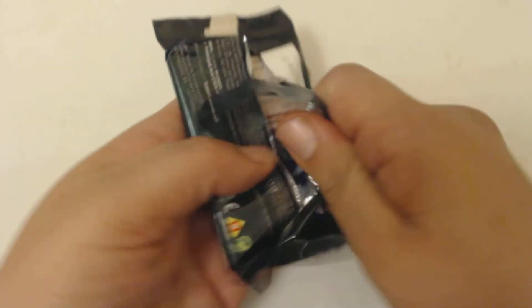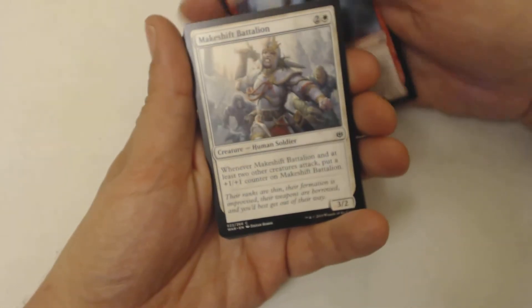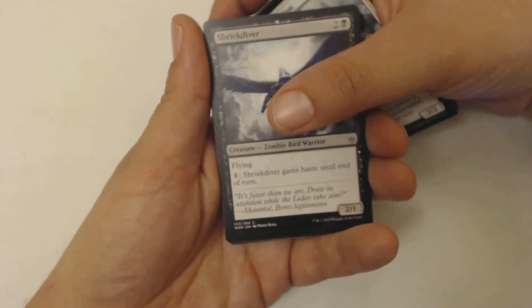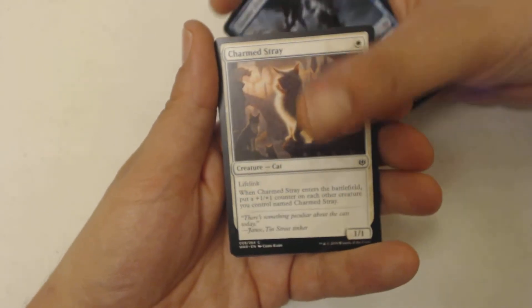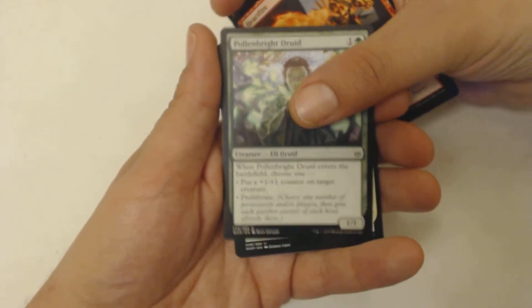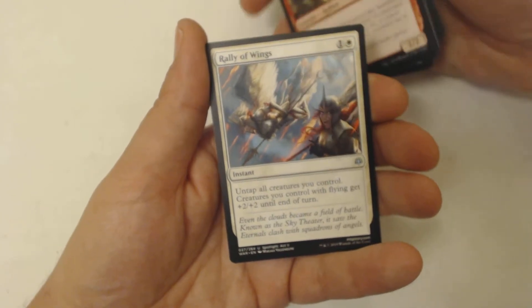That's good especially in a late game with a red burn deck — though if you have a good red deck it shouldn't get to the late game. Pack two: Grim Initiate, Makeshift Battalion again, Ob Nixilis's Cruelty, Shriek Diver, Wardscale Crocodile, Mana Geode, Thunder Drake, Charms Stray, Vraska's Finisher, Heartfire, Pollenbright Druid, Bond of Discipline as my first uncommon, Devouring Hellion, Rally of Wings as my last uncommon.